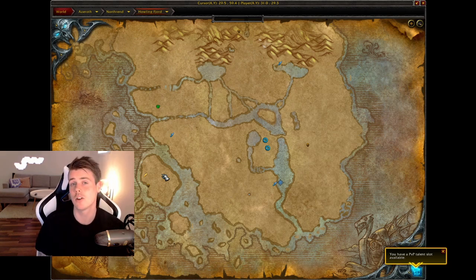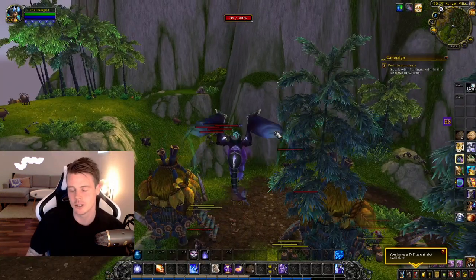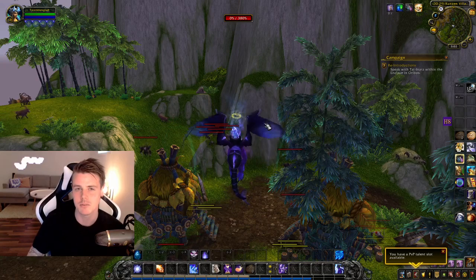The black cat tome is one a lot of people make gold on — it's a lazy one because you can literally just buy it from a vendor in Dalaran, put it up on the auction house, and sell it to lazy people.